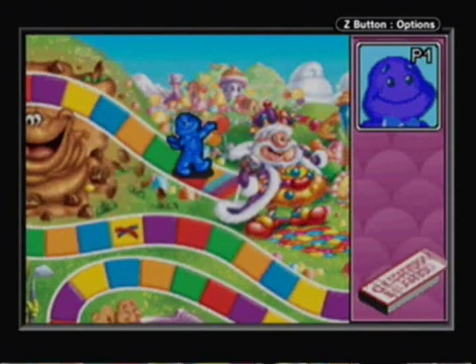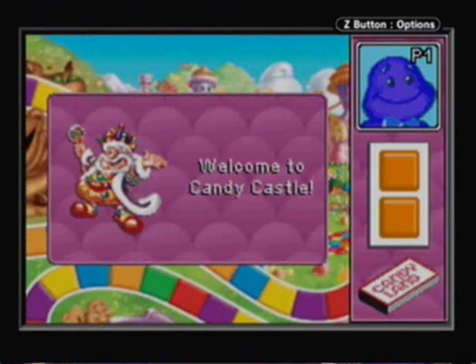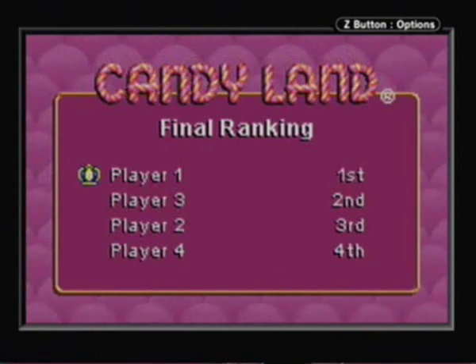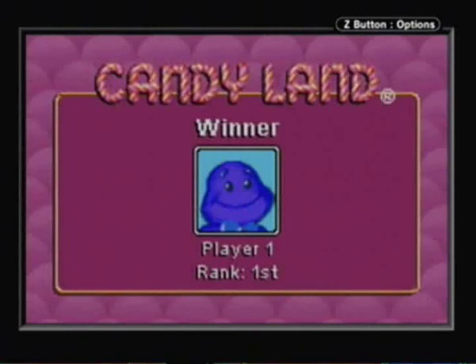Okay, let's go visit King Candy, steal some of his candy — he don't need no more. All right, that's that. Player three got second, player two got third, and player four got fourth place. Poor Red — he had the worst luck of all. All right, time for a game of Chutes and Ladders.